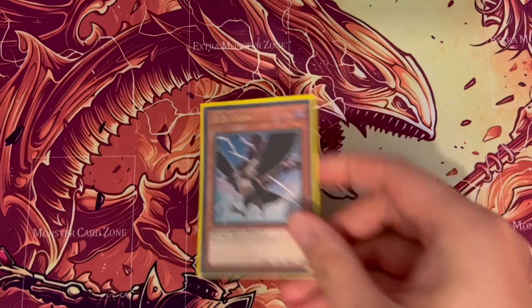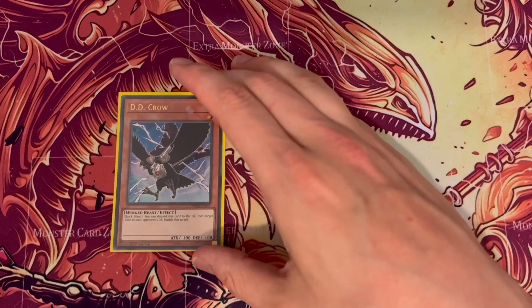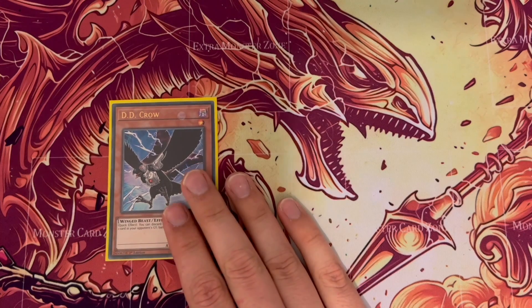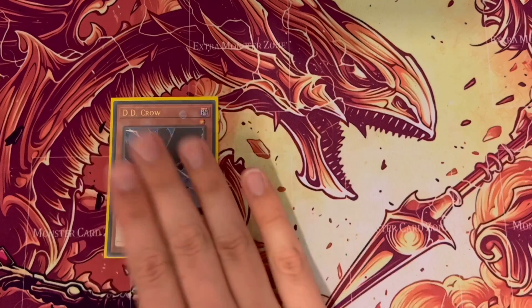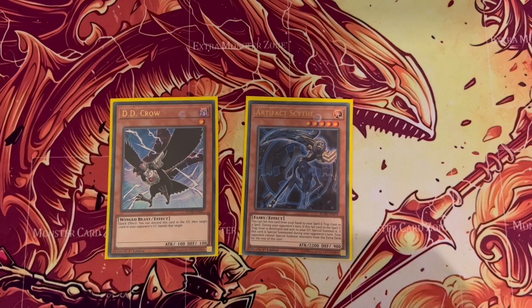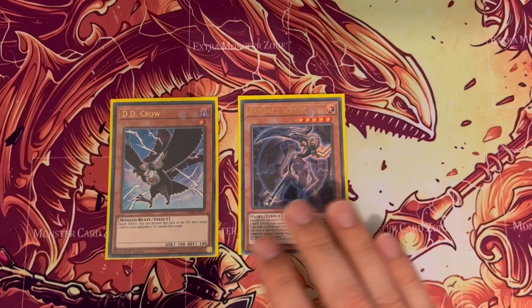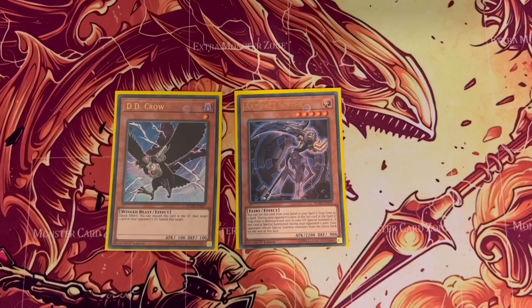Moving on to hand traps and additional monsters: D.D. Crow is really good because quite a lot of decks now want to use their graveyard. It's also great because if you want to use one of your twin effects to get a card from the graveyard, Cross-out Designator targets it. Since everyone's running Scythe, I still can't work out how it's not banned — everyone probably shares the same thoughts — but since it's still here, it's in the deck.